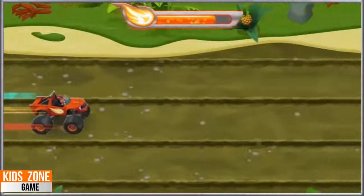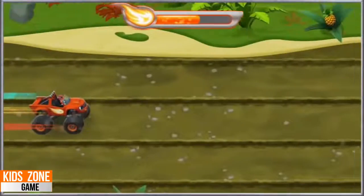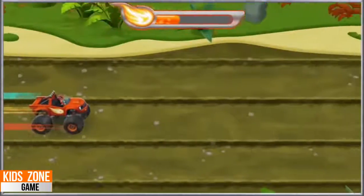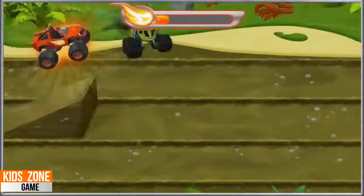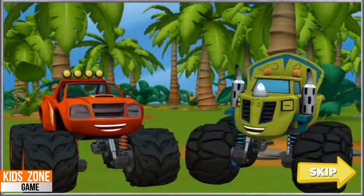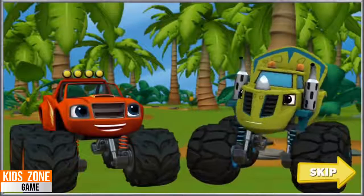And a ramp! Press the right arrow key for blazing speed. Let's blaze! Let's blaze! Zeg free! Blaze saves Zeg!